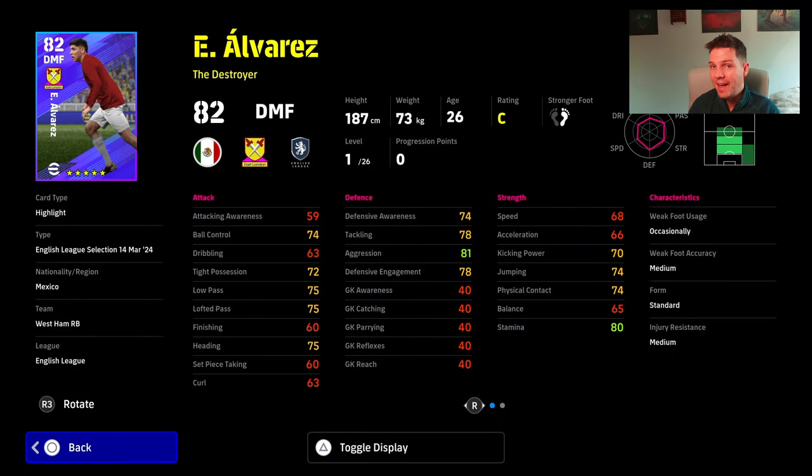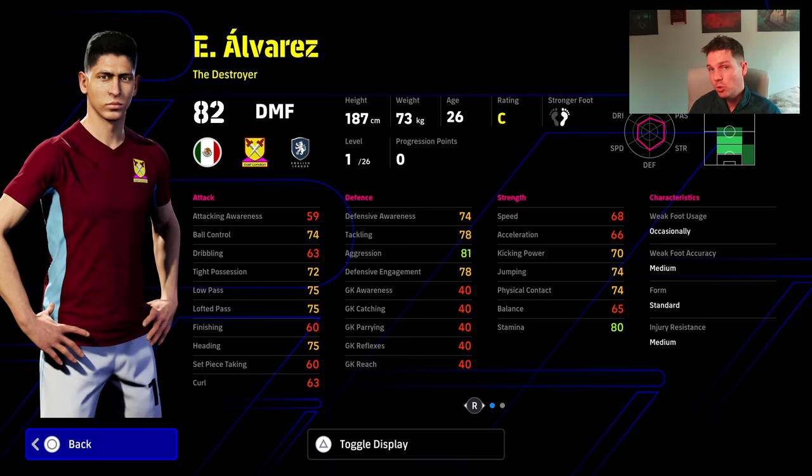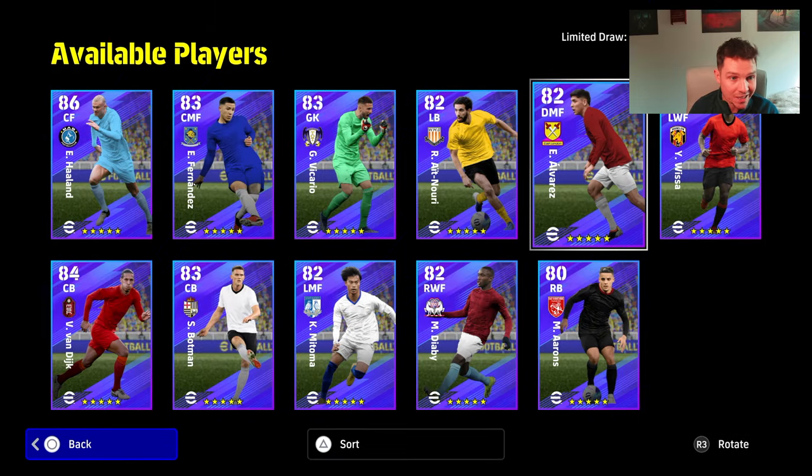I would also say that Alvarez is a really solid choice as well. A little bit slow, but he does have 26 levels. He has an in-game phase, fighting spirit blocker, aerial superiority, one touch pass, man marking, low lofted, and acrobatic clearance as well as heading. A very solid card — he has actually surprised me with how good he's been. Even his GP variant is really nice. All that aggression stats as a destroyer is what you really need.